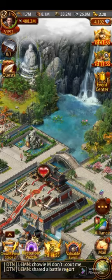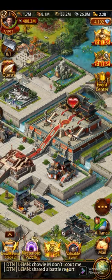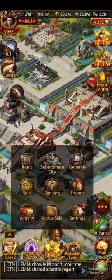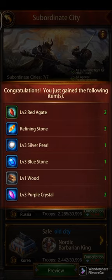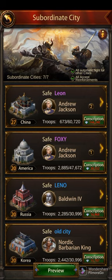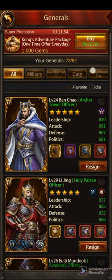Hello everyone, previously I shared a video about the wall journal and how to make a wall journal for T1 trap. Today I'm going to show you how to add the subsidy generals and use their buff to reduce enemy attack. Subsidy generals should always be linked to get their defense, and always use defense skill generals.